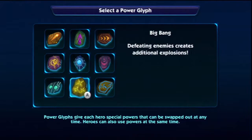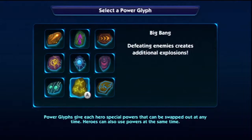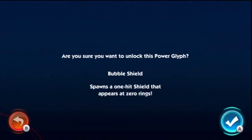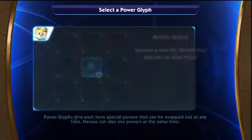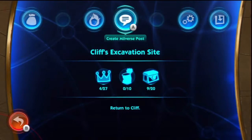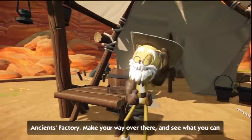Treasure mining gods — wait, what? Weapons, like what? I'm gonna go with bubble shield. I mean, you never know. I think that means I'm equipped. I think your best bet to locate another crystal is in the abandoned ancients factory — make your way over there and see what you can find.